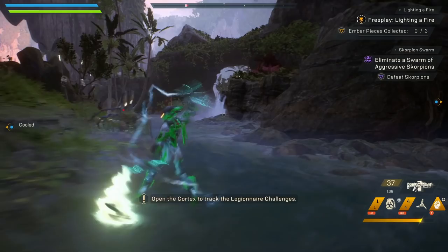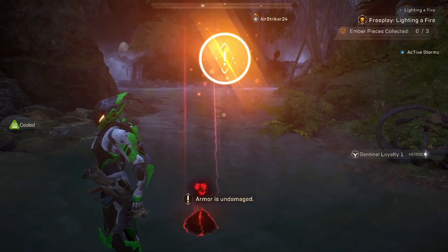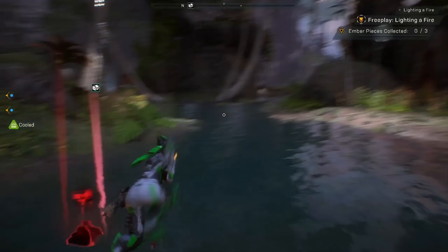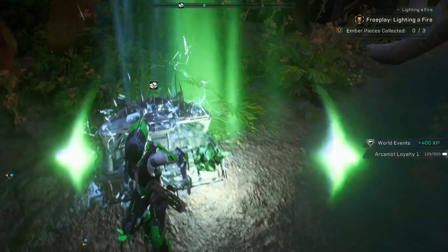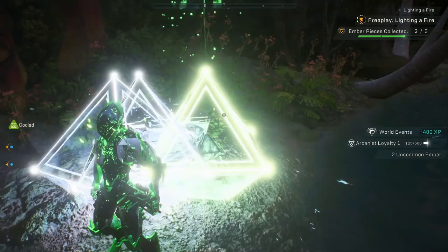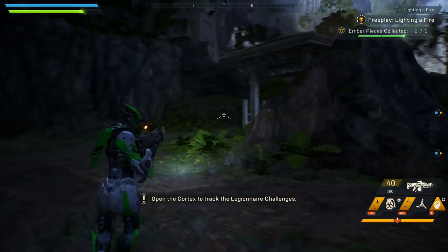I personally found embers through world events that popped up randomly in the world. There are also a few lootable or harvestable spots right around Fort Tarsis — I don't have video of them specifically, but there are a whole bunch just right there. Just keep looting everything until you find the three pieces of ember, then return to Fort Tarsis and talk to Prospero.